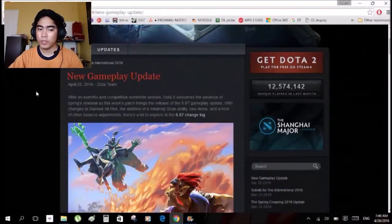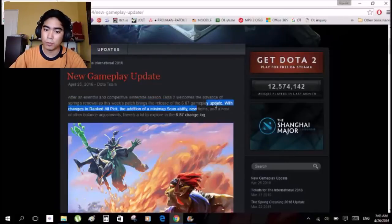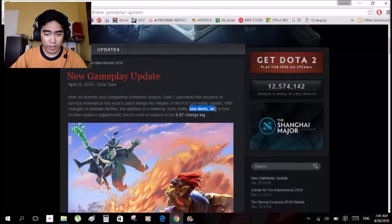I've already loaded up, so here we go — new gameplay update. The ESM Manila is already done, it's over. Winx won it, congratulations. There's a rumor that 6.87 would be released, and it really happened. After an eventful and competitive winter tie season, Dota 2 welcomes the advance of spring's renewal as this week's patch brings the release of the 6.87 gameplay update.